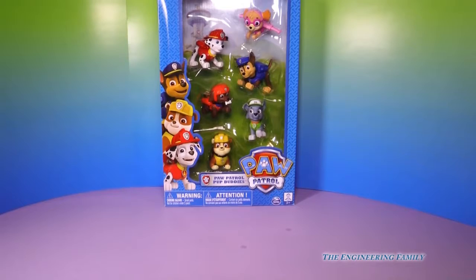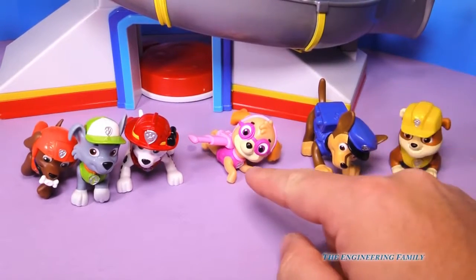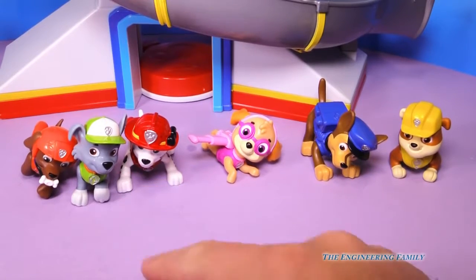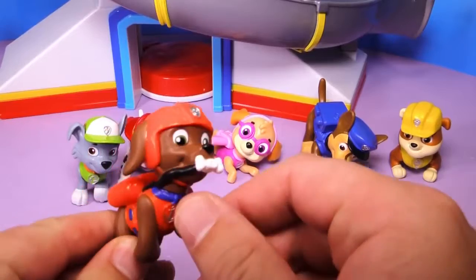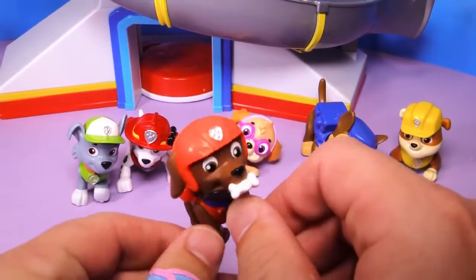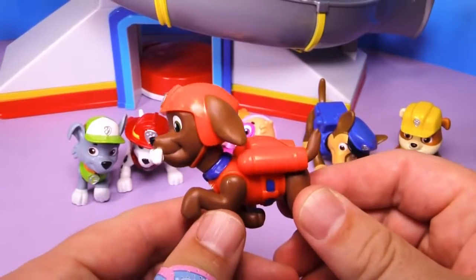Come on guys, let's open it up. So here they are. Now we have Rubble, Chase, Skye, Marshall, Rocky, and even Zuma. Look at that — Zuma's kind of hard to find. So we're gonna look at each one of these puppies and see if it's a play set that you would like. And I think it probably is.